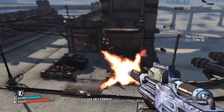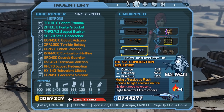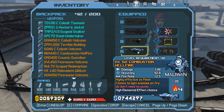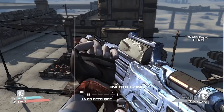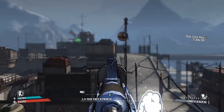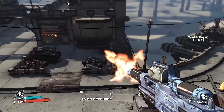First, we're here in Borderlands 1, and today's easter egg is going to be about the weapon the Hellfire. If we take a look at the red text on the Hellfire, it says 'We don't need no water.' This is a direct reference to the chorus of the song 'The Roof is on Fire' by Rock Master Scott, in which the full chorus is 'The roof, the roof, the roof is on fire, we don't need no water, let the motherfucker burn.'